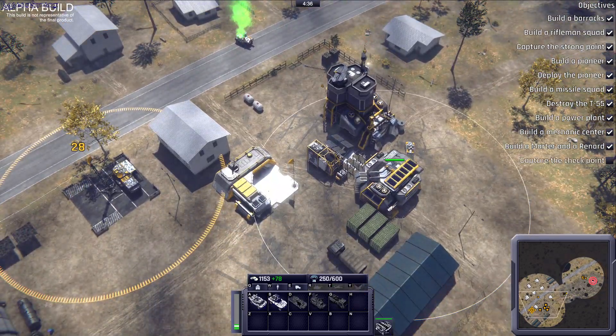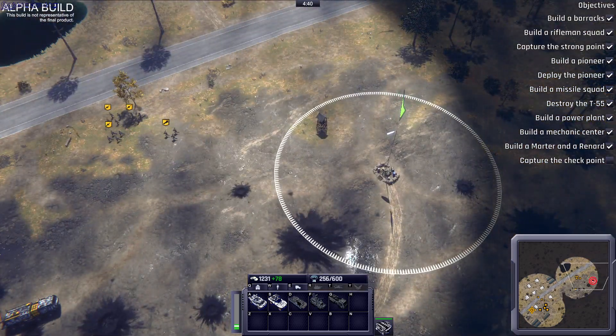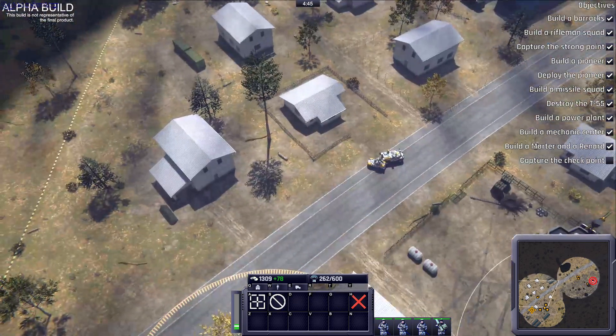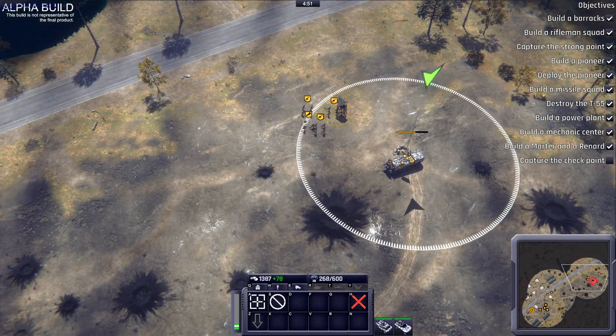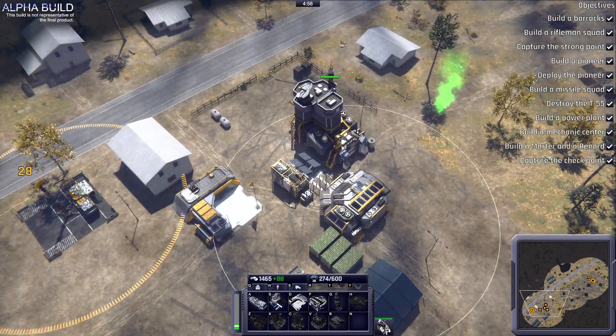Well done. Our next objective is to capture the checkpoint to the east. Move your light vehicles in that direction and take control of the checkpoint. Checkpoint captured.